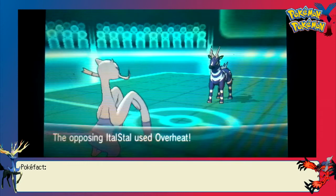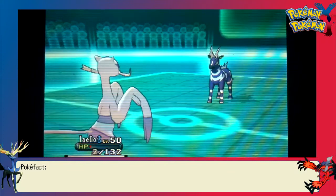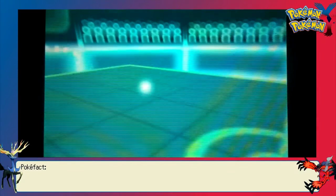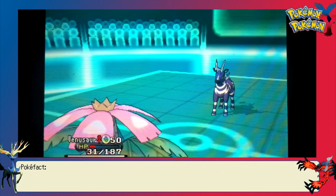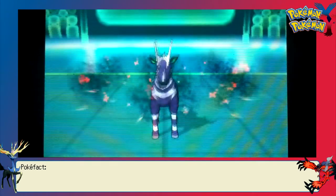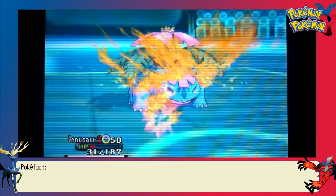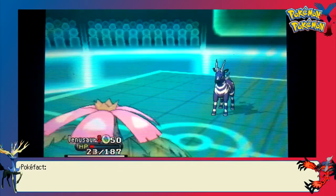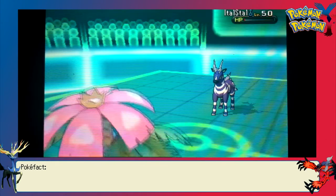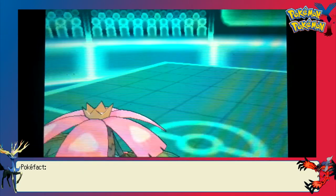Zebstrika barely lives, so I have to switch out. He actually misses the Overheat, which isn't going to matter. But if Mienshao had full HP and had not missed that High Jump Kick, I could have let Venusaur be KO'd and then just finished off Zebstrika easily. Now we're down to the crucial moment — a minus-4 Overheat hitting my Venusaur with Thick Fat. Will he live the hit? The answer is yes, he will live it. Because it's a Venusaur — are you guys really surprised? It's the best Pokemon. Obviously.